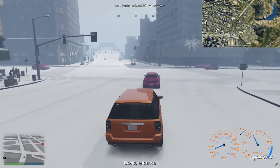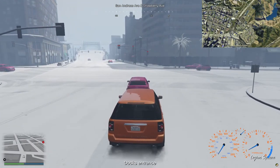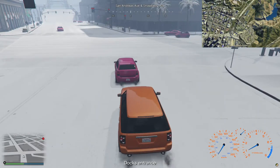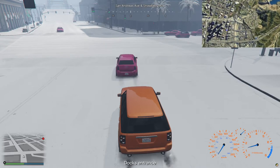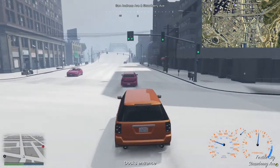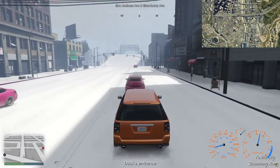So we're going to see how that goes. I need to get down to the dock's entrance, which is way off over that way. There are several ways to get to it — you can come from Elysian Island, or you can come straight down the road from Mirror Park. And I'm thinking I prefer the Mirror Park route.